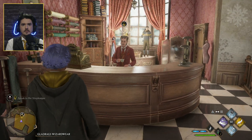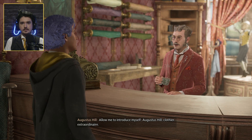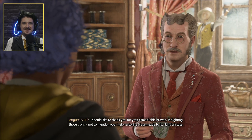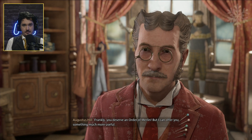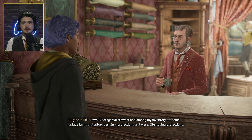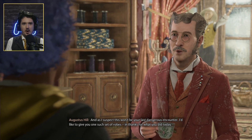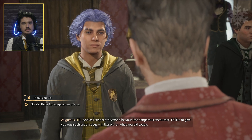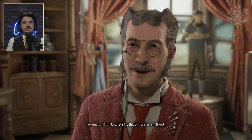Mr. Hill was just singing your praises. Hello, sir — I don't believe we've met. Allow me to introduce myself — Augustus Hill, clothier extraordinaire. I should like to thank you for your remarkable bravery in fighting those trolls, and not to mention your help restoring Hogsmeade to its rightful state. I was happy to help. You deserve an Order of Merlin, but I can offer you something much more useful. I own Gladrag's Wizardware, and among my inventory are some unique items that afford certain protections. Life-saving protections. As I suspect this won't be your last dangerous encounter, I'd like to give you one such set of robes — in thanks for what you did today.